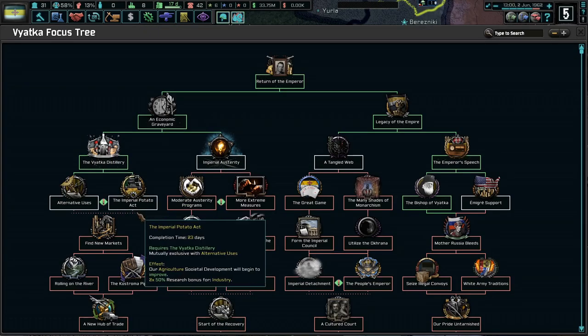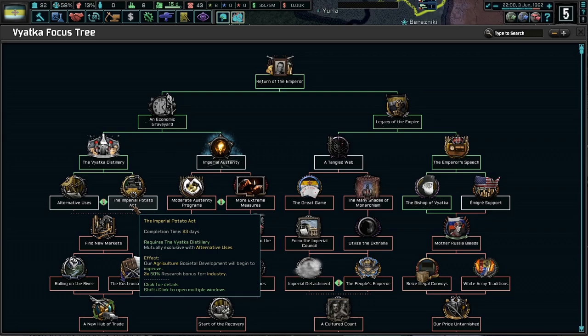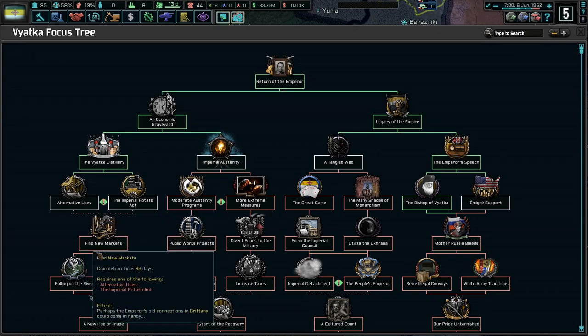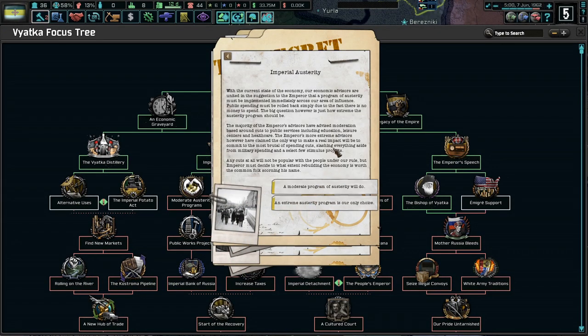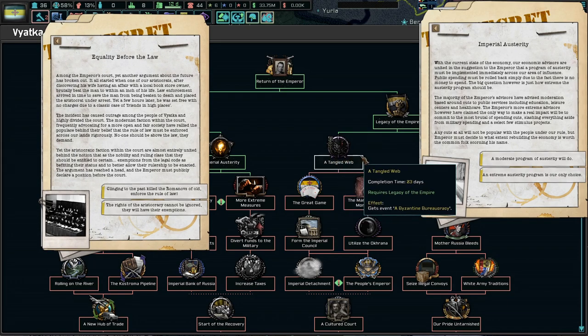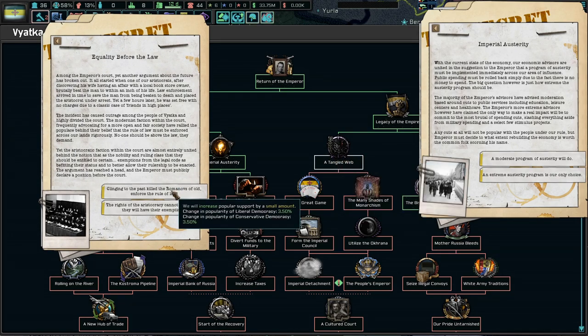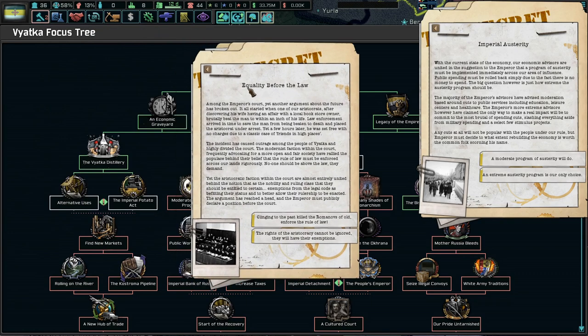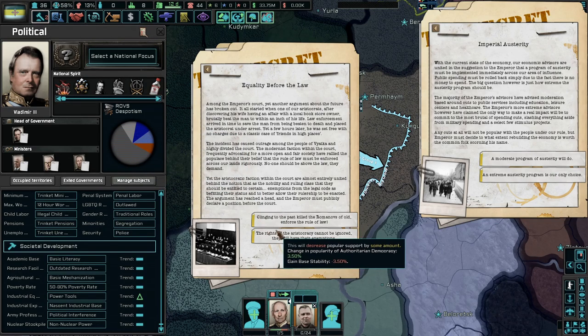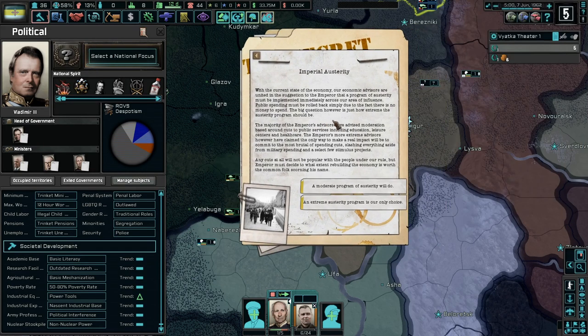We need more manpower, scavenge for loot. Someone try to fight us — I think we'll be okay if we are on the defensive. How do I raise my manpower? There doesn't seem like any way we can actually raise it up. Imperial austerity — agricultural development or research facilities? We do get two bonuses which is nice, industry is good. New markets, imperial austerity — a moderate program of austerity, or an extreme program. Equality before the law, cling to the past, kill the Romanovs of old, enforce the rule of law. The rights of the aristocracy cannot be ignored, they will have their exemptions. We can increase it by a little bit — authoritarian democracy. We're mostly despotism.